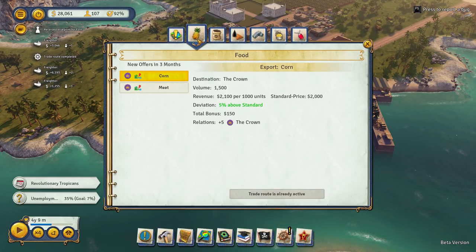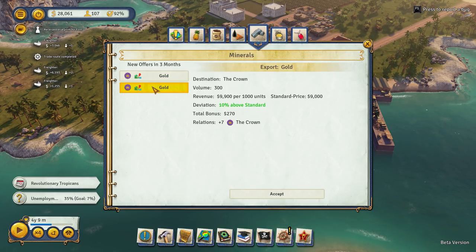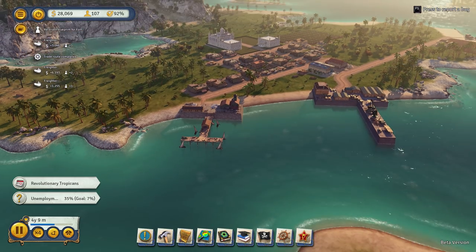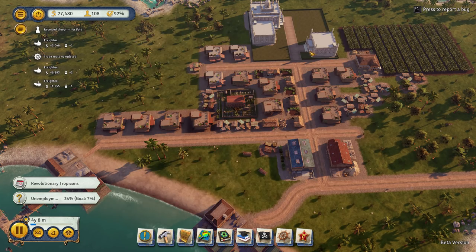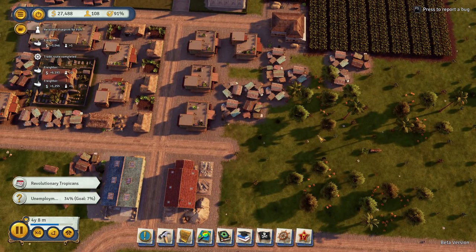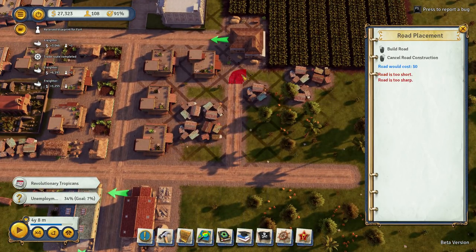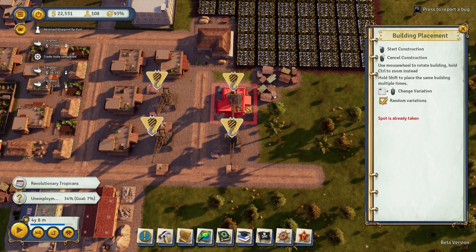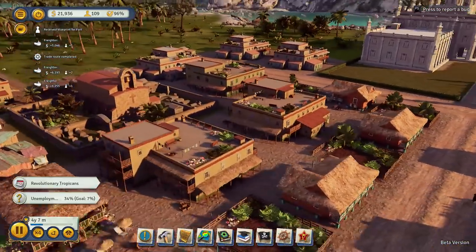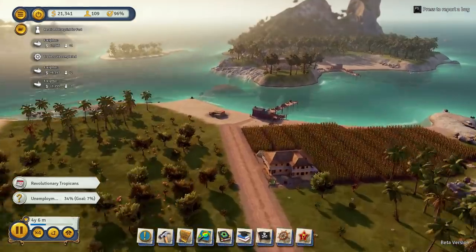The crown will take gold at 10% above standard - yeah, let's do that one. Keep that going, make the money. Let's have a look at how people are doing - overall happiness 32, health 13. Still got lots of homeless citizens and unemployed citizens. Well, that will improve as we get more housing built. Can I continue this road? Let's bring that along there - I want to get some buildings in here. I'm still not sort of earning tons of money yet - I was hoping we'd start earning more with the gold going.